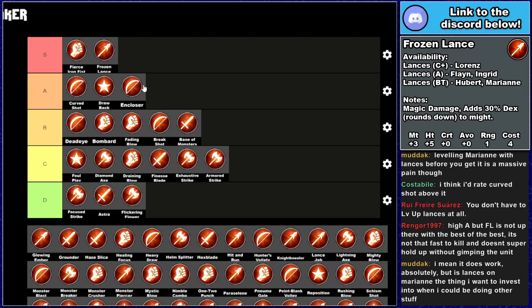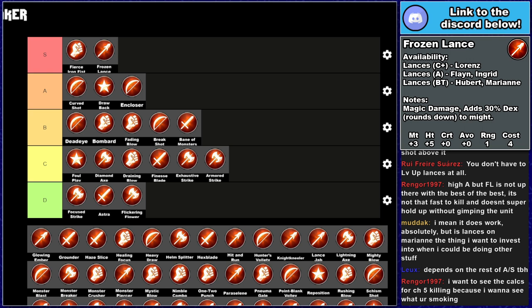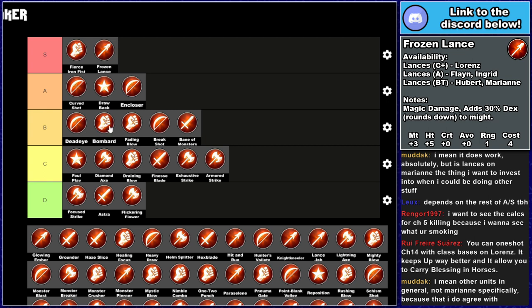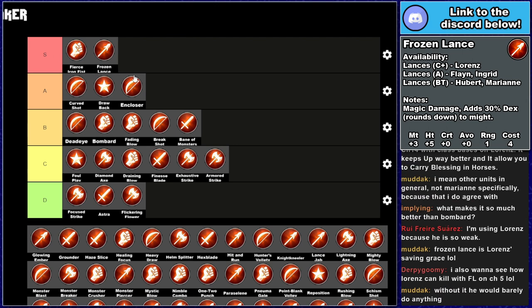It works on Marianne and Ingrid and Flayne — you can take it into Falconknight, which is really nice. Paladin is good too. What makes it so much better than Bombard? Bombard is only on Caspar for a start, Frozen Lance can be taken into much better classes — Falconknight, Paladin. It comes earlier on some units. Coming with chapter 3 is nuts for what it is at that point in time. Hitting on resistance is a lot better than hitting on defense — most enemies have notably higher defense than resistance. It's also fully class flexible. I think Frozen Lance is absolutely nuts for the damage it does — throughout the entire game from around chapter 4 through to the end, Frozen Lance is a great kill tool. Definitely low S tier, but I think it's in that bracket for sure.